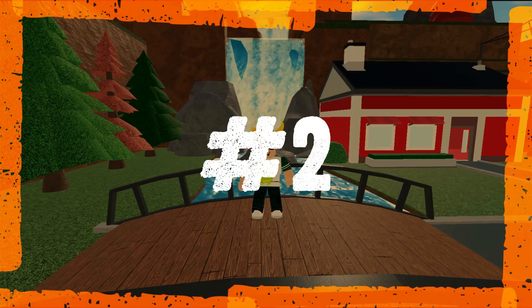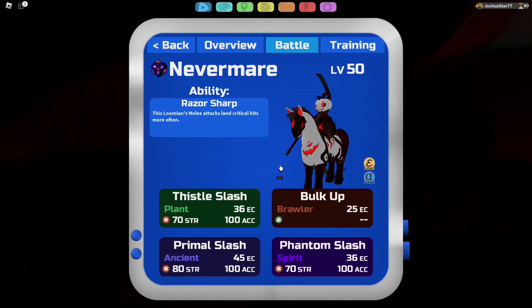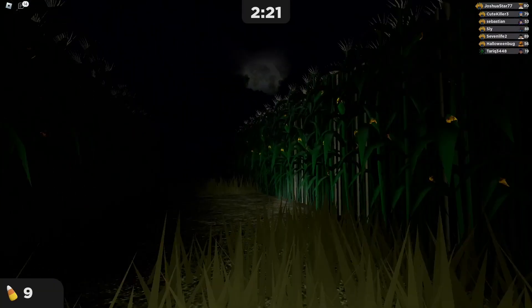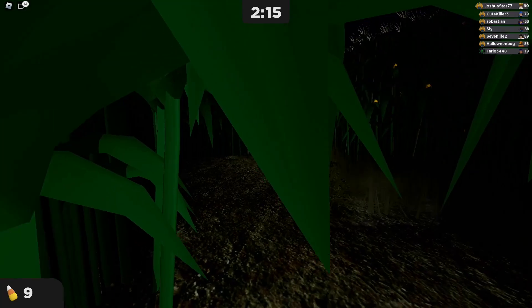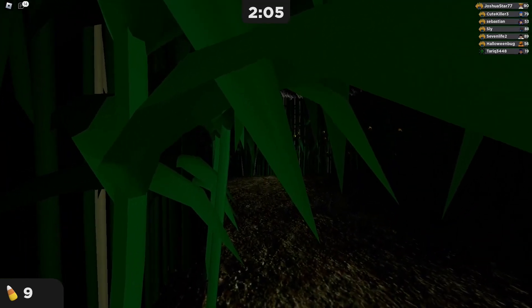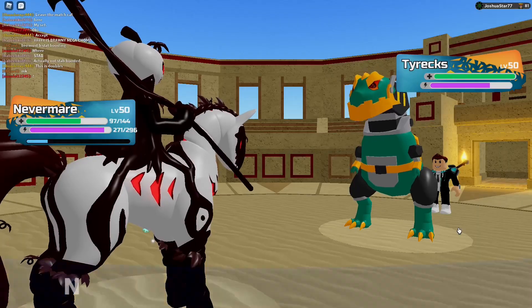Number two on this list is going to be Nevermare. Nevermare is one of the scariest Lumions in the entire game — it is literally part of the maze. Here's a clip of Nevermare hopping us out of nowhere: I'm running into the maze, I see Nevermare and I run away. It makes sense that it has to be on this list. It is not number one though — there is one Lumion that deserves number one a little bit more. But despite that, Nevermare is one of the scariest Lumions by its design, its role in the maze, its role in the event, and how it performs in PvP.